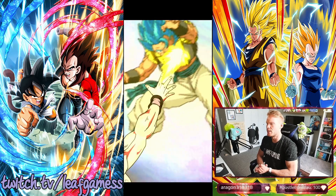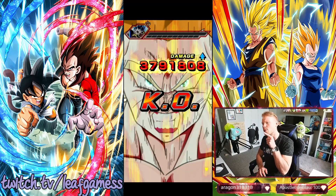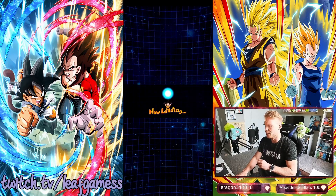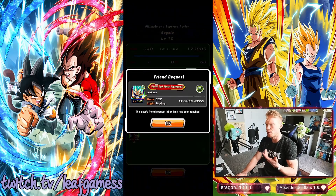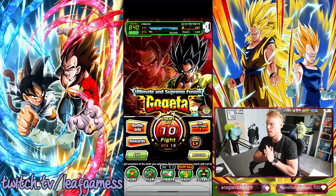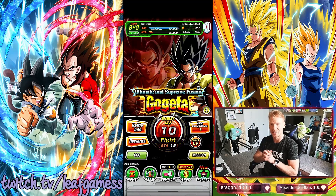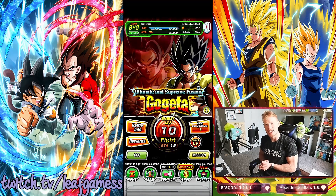There you have it — there is stage 10 of STR Gogeta LR EZA events. So hyped for these Year 5 Anniversary LRs to get their EZA. How sick is that KO screen? I love that KO screen. Hopefully that helped you guys out. If you have any questions, please post in the comments — I'm usually pretty good about getting back to people. Thank you guys for all the support; drop a like down below and comment what teams you used or what was difficult. Thank you guys so much for watching. That is stage 10 of STR Gogeta and stage 10 of Tech Vegito Year 5 EZA. I will have showcases for them up next — 100% rainbowed, link level 10, it's going to be a blast. That's going to do it for LeapGames; thank you so much for watching today's video. Hopefully you have a wonderful, awesome day. Take care.